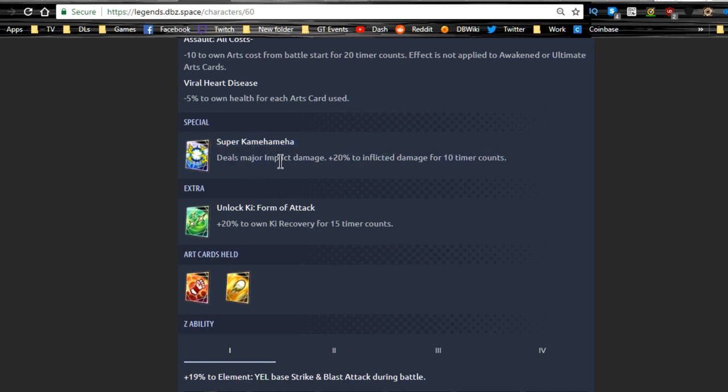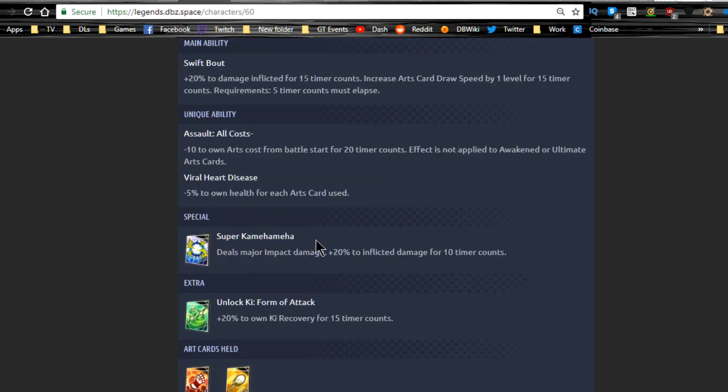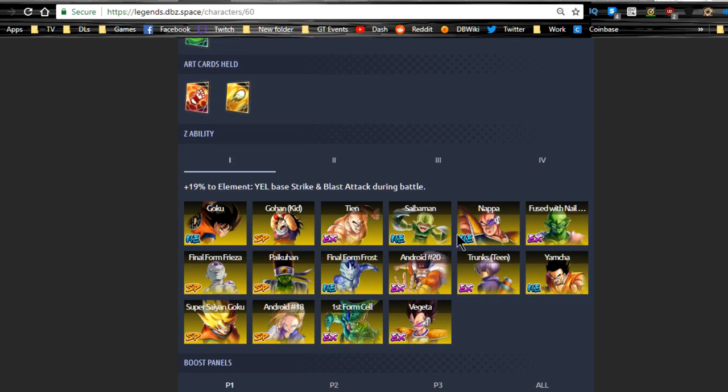His special — the super Kamehameha — deals major impact damage plus twenty to inflicted damage for ten timer counts. This guy is pretty much a glass cannon. You want to get all your attacks out as fast as you can before he kills himself. But he is a decent unit and will do a lot of damage — a pretty good physical unit overall.